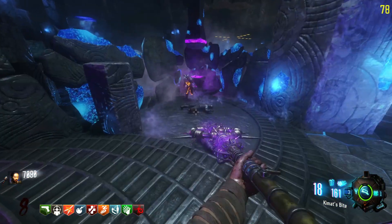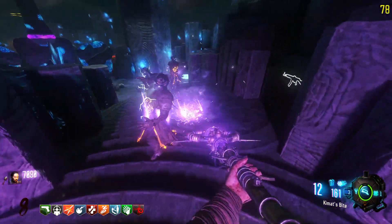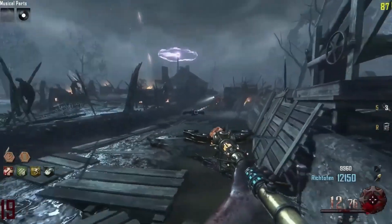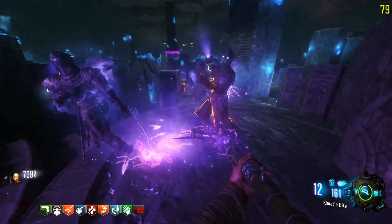With the upgraded lightning staff you can now use charged shots by holding down the shoot button. Three purple circles will light up letting you know when it's a fully charged attack, at the cost of using more ammo. On Black Ops 2 it'll light up the whole staff. Shoot it at the ground and it'll leave a ball of lightning zapping anything that comes near it for a couple seconds.